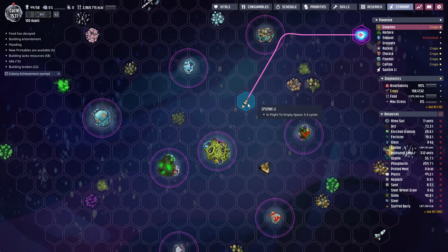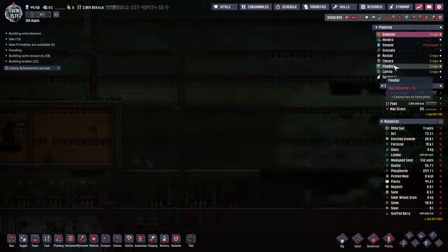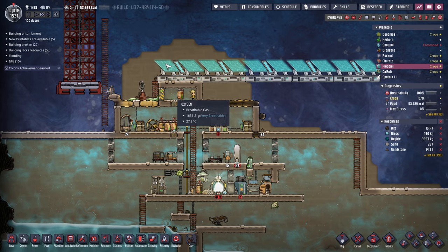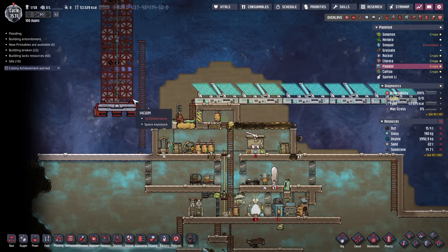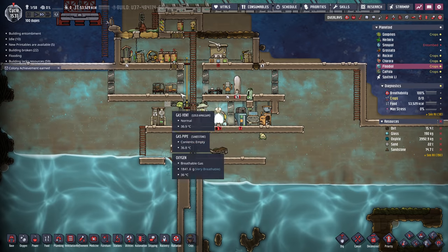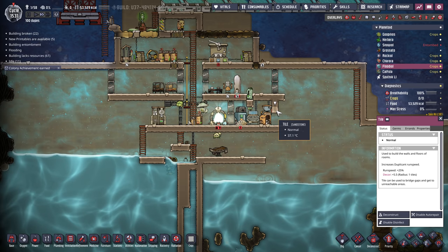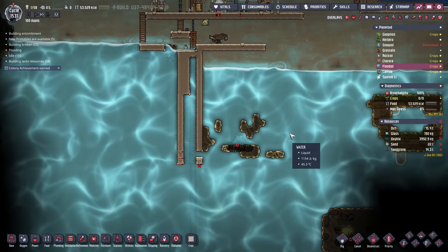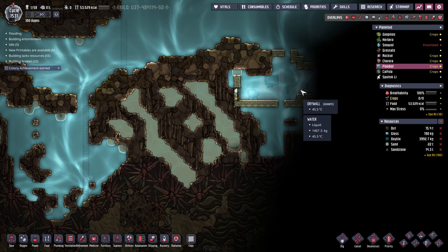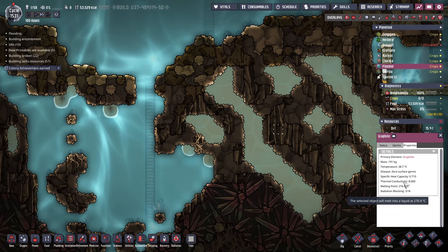The one thing I did since the last episode was made a settlement here on the ice planet. There's one dupe here that I brought into the portal. I landed them with trailblazer modules and built a rocket pad. The ladder was already here because the little robots built it. I landed the rocket and then built some basic infrastructure - put a bedroom in, a great hall. My bathroom got destroyed. The rest of this asteroid is water which we never used. There's also graphite in here, which has some interesting properties - thermal conductivity 8.